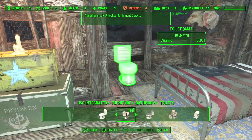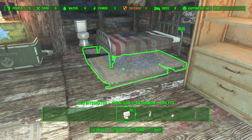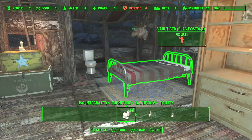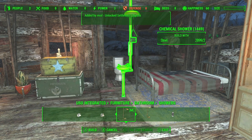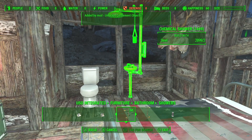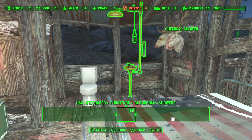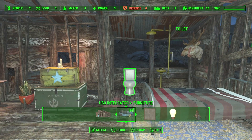A major thing I always see people leave out of their settlements are bathrooms. Try to always sneak at least one toilet into your settlement or structure. Regardless of where you place it, it doesn't really matter in fallout since items can be placed anywhere. Just sneak a toilet and sink in somewhere to make it look believably lived in.